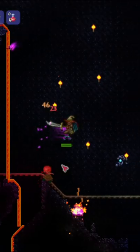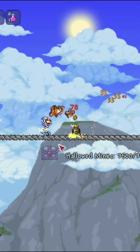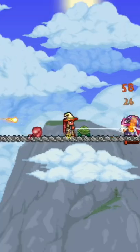The Daedalus Bow only drops from Hollow Mimics, which have 3,500 health and do a lot of damage. They look like regular chests until they pop out and attack you.